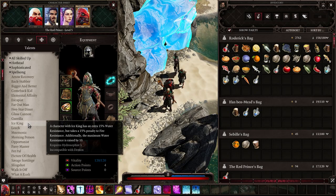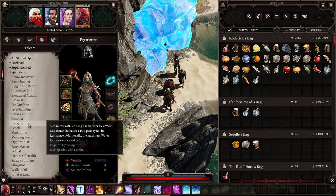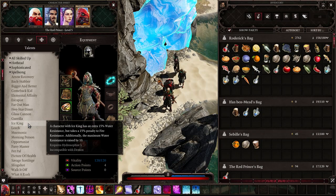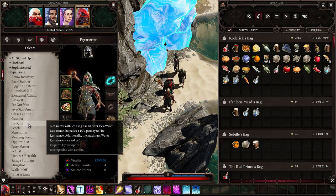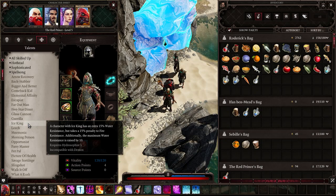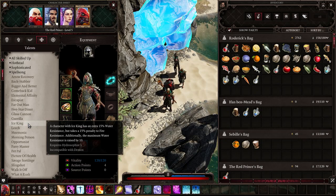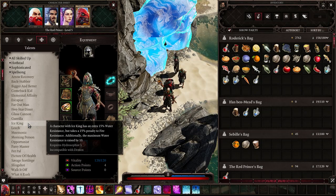Ice King gives a character an extra 15 percent water resistance but a 15 percent penalty to fire resistance; additionally, the maximum water resistance is raised by 10. This can only be balanced with good itemization and could be a good talent later in the game, around level 15 or 20 and above.